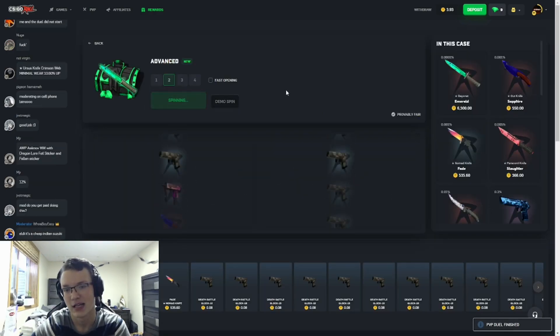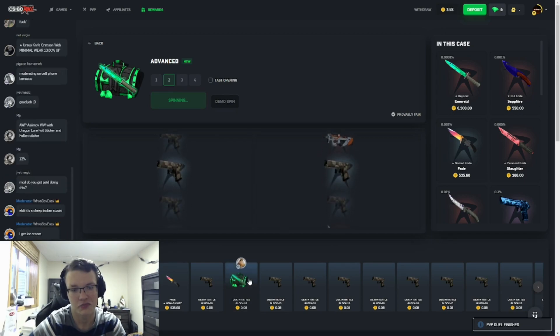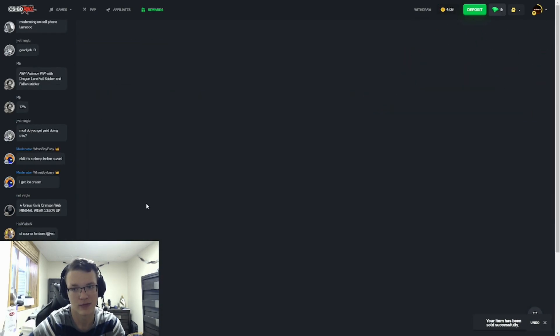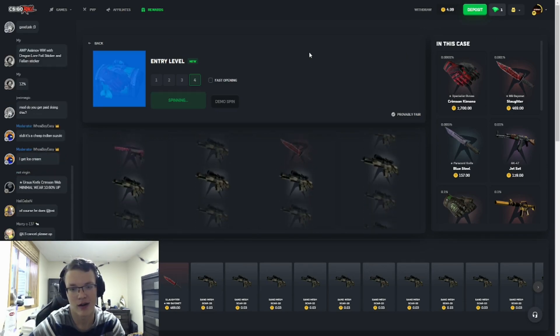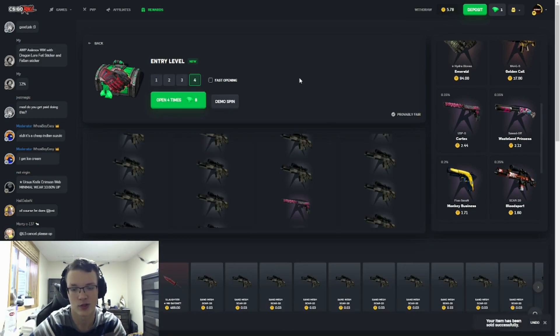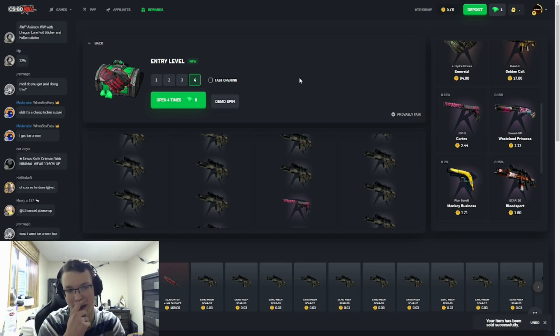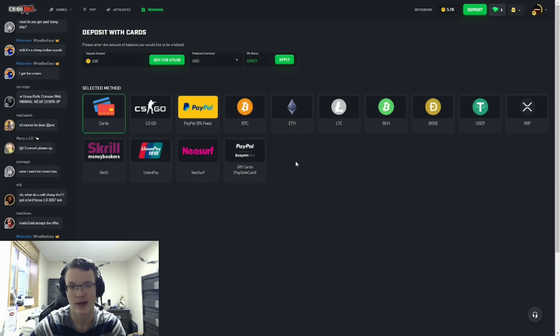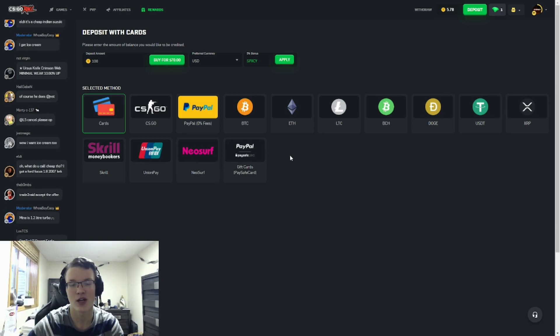We pulled pretty much nothing — you gotta love that. Let's open that up. We hit the Blood Sport for 160 — that's cool. Thank you guys so much for watching. We really didn't do too great — we made a little bit of profit, but we were aiming higher than that. If you want to help me out, head over to deposit and enter the code 'spicy' on whatever type of deposit you make. Thanks so much for watching — love you, see you later, peace.